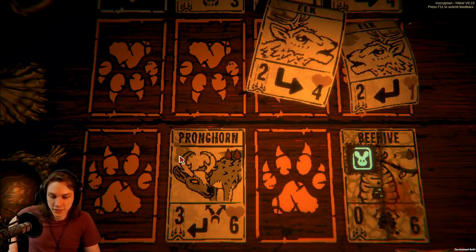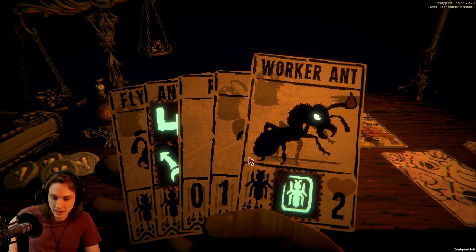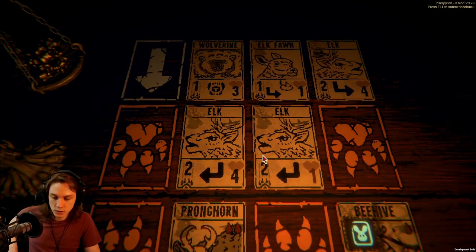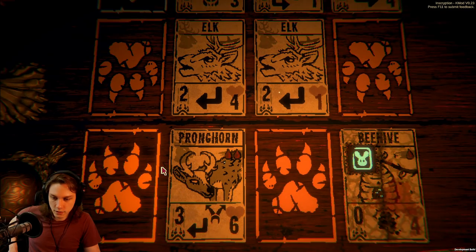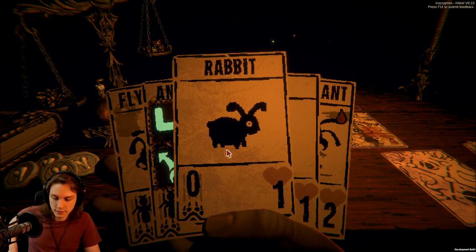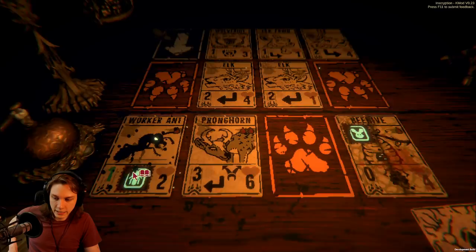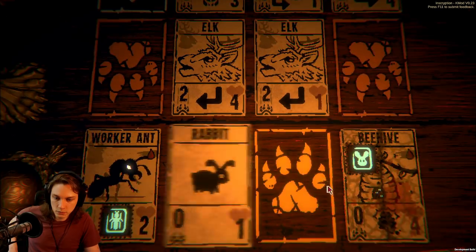I don't think I've handled this fight excellently at all, but I am glad that I made that pronghorn play early. Get two of them on the board — that is to say, ants. One worker ant down, so currently I'm pushing three damage, four damage against the enemy. I could make that seven — go straight for lethal. Flying ant out here. I don't think I gotta mess around with them anymore, let's do it.